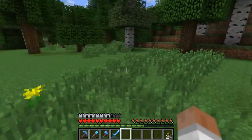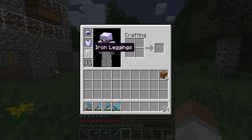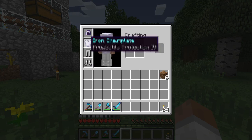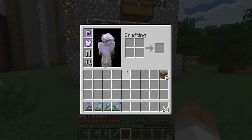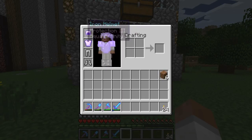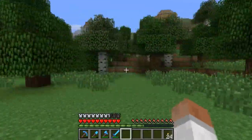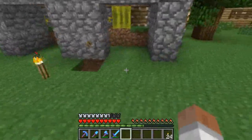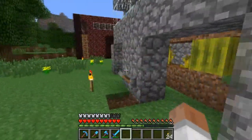The new update with enchanting is absolutely amazing. I've been able to enchant pretty much everything except my leggings and boots. I just enchanted my iron chestplate and got projectile protection. I'm playing on peaceful so my armor doesn't degrade if I get hurt or jump from a distance. The new level 30 enchanting is awesome.